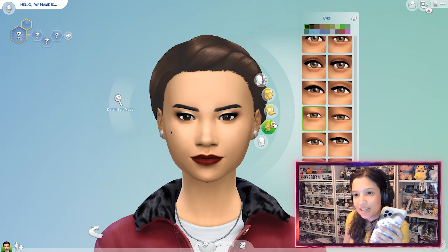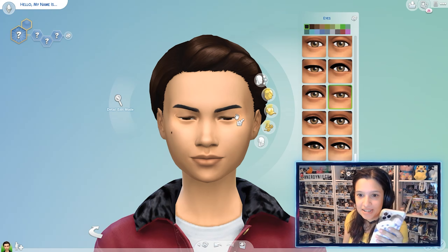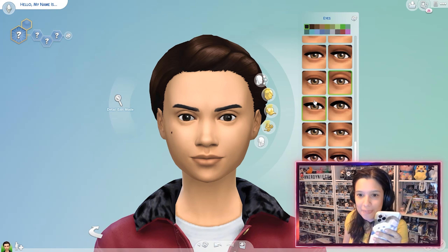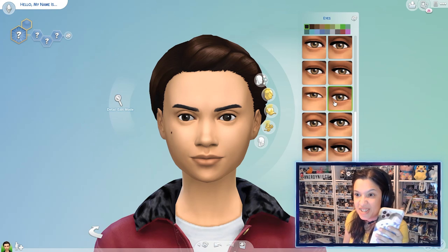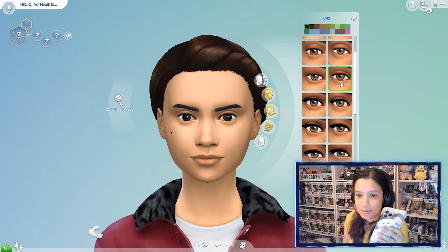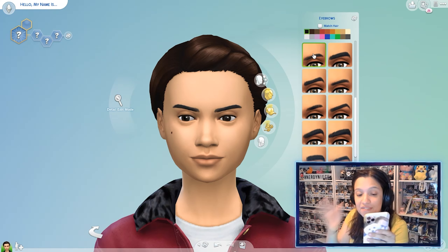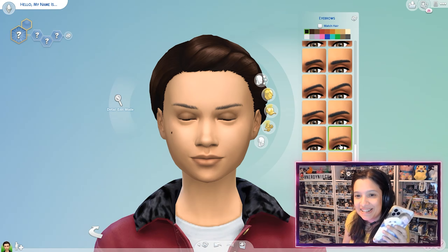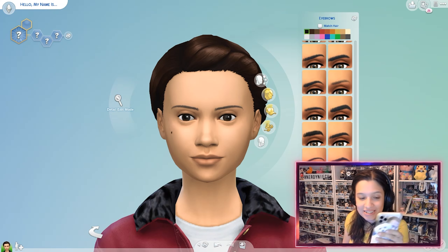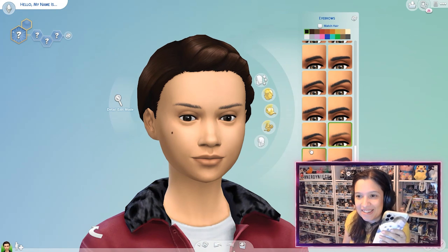I'll get the makeup off — I don't wear makeup, like right now I am not wearing makeup. That kind of looks like my eyes a little bit. I also have the under-eye — yeah, I have that. The eye color is spot on, that is my eye color. My eyes are more like this. And eyebrows — I have really thin eyebrows. I mean, it's kind of like that.